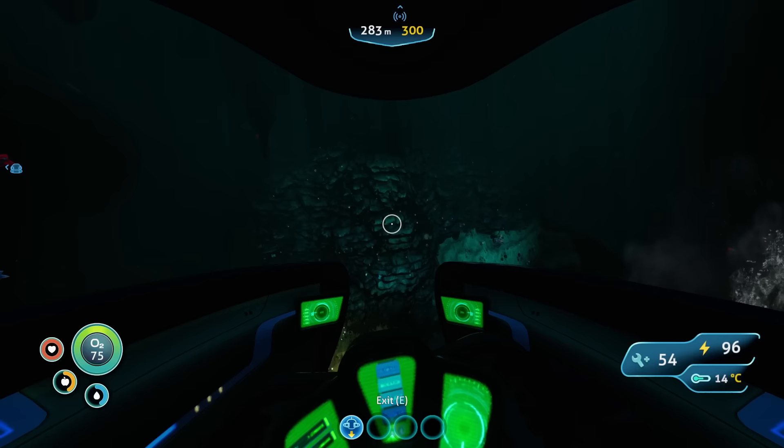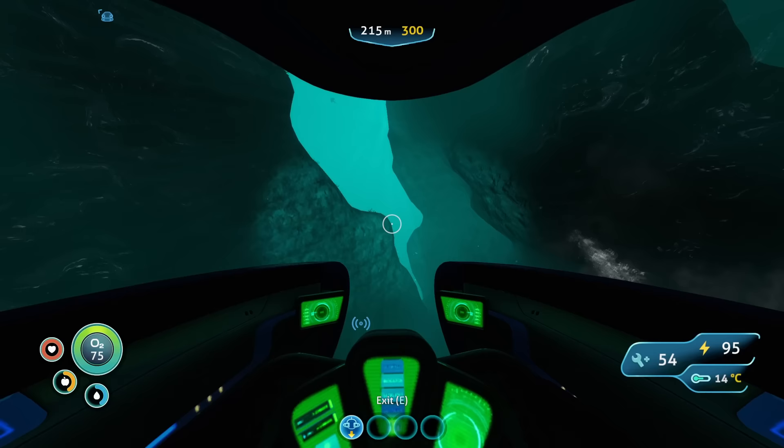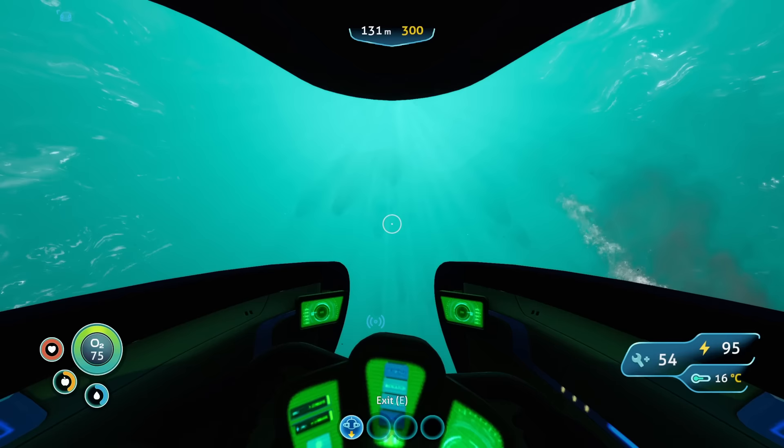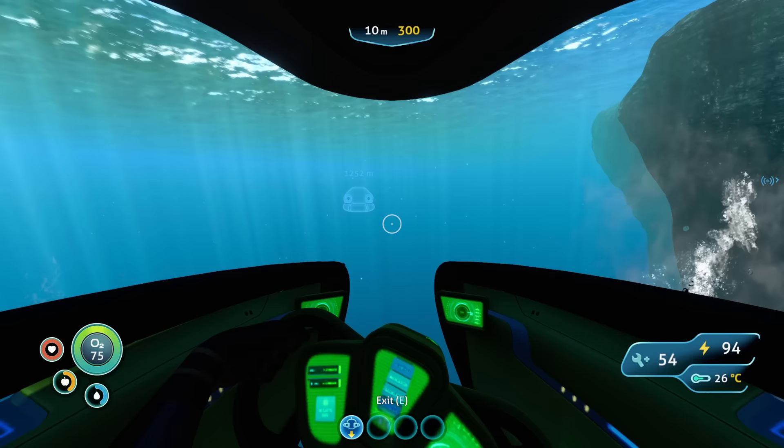Off we go to the promised land. Fortunately the trip isn't very long, and it's nice to see the developers placing these story breadcrumbs in a way that makes sense. On the way to the rendezvous location I was getting excited — considering all we've found so far is water, terrifying chasms, and yet more water, the thought of dry land was an exciting prospect. We arrive at the island, which is literally right above the Lifepod location. Surely if this Lifepod crashed into this location, it would have landed on the island itself. Maybe it fell off — who knows?